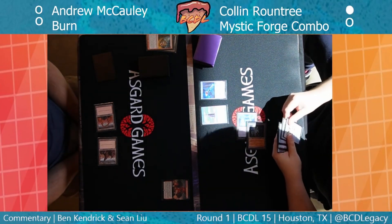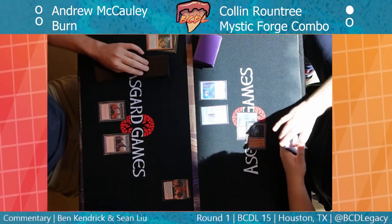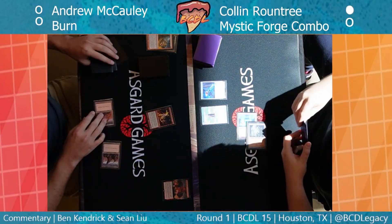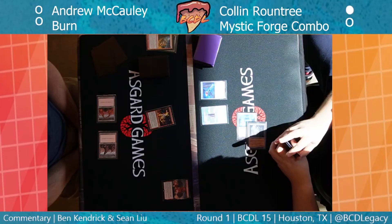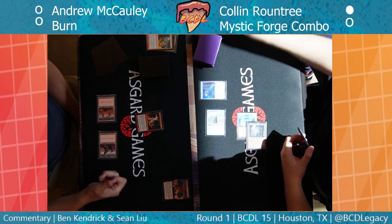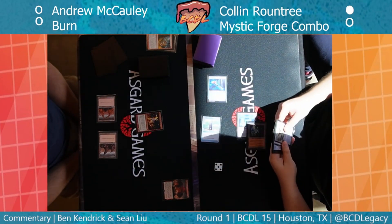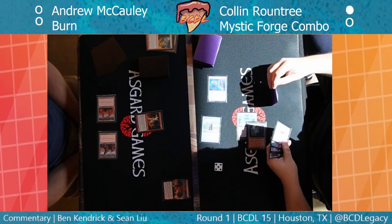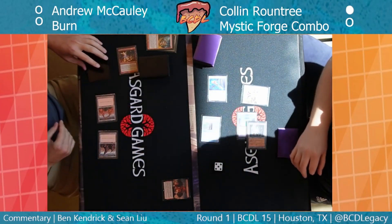I see a Glaring Fleshraker, One Ring, and Kozilek's Command on Colin's side. Pretty similar to last game — he's pretty well set up. There's Eidolon of the Great Revel — Andrew is really going to start burning out some of those small spells. Colin really can't play a Lotus Petal for seven damage — that's madness. Unfortunately not the good kind of madness.